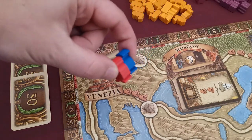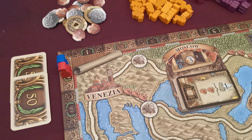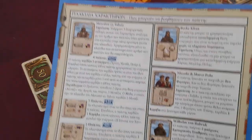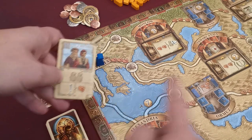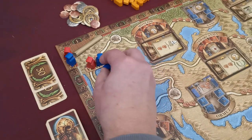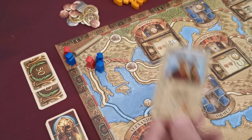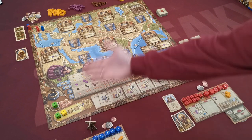Players place one of their pawns on space 50 of the scoring track, which counts as zero for setup purposes, and another pawn on the city of Venice. All characters are unique with abilities written in the rulebook. Niccolo and Marco Polo, for example, plays with two figures on the map, so this player takes a third figure and places it also in Venice. Effects that depict the exclamation mark apply at the beginning of every round — so the owner of this character would start with an additional camel. The game is now ready to start.